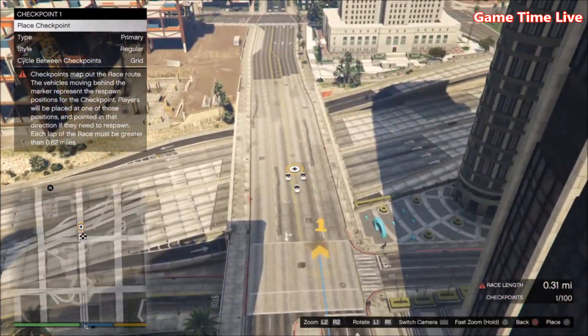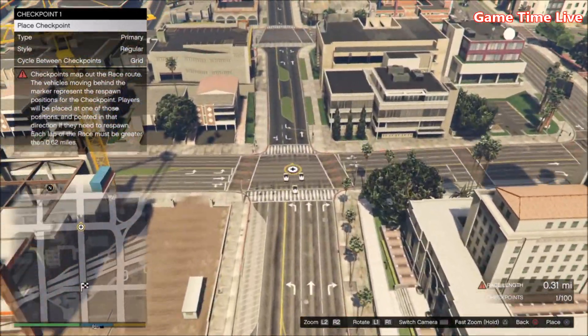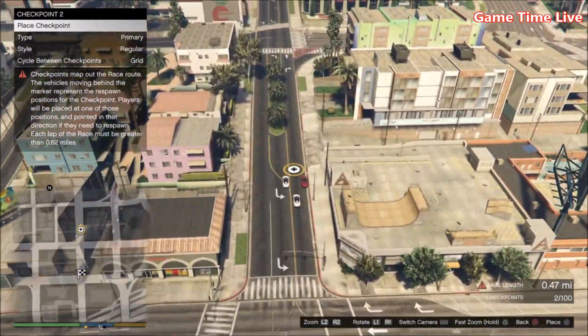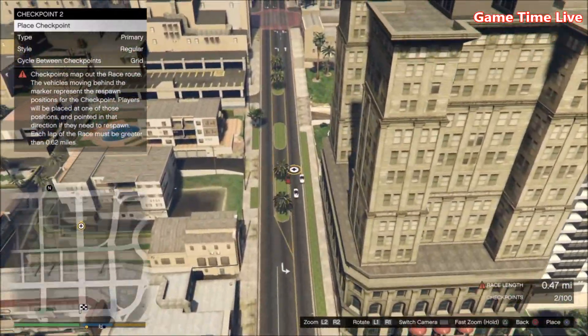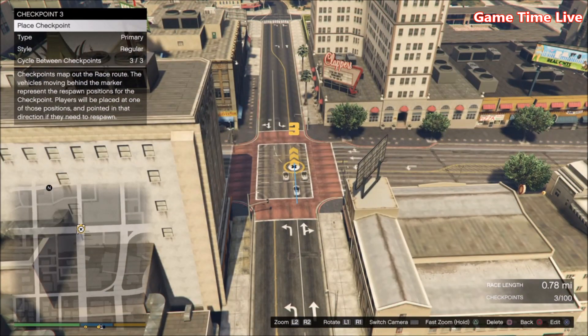I recommend placing about three checkpoints. My first one is 0.31 miles. I'll place another one here — that will be the second one. The third one has to reach at least 0.62 miles total. I'll place it right here and as you can see I've reached the limit — I have 0.78 miles, which is fine. So if the warning sign is gone and you have 0.62 miles or higher with three checkpoints, you're all good.